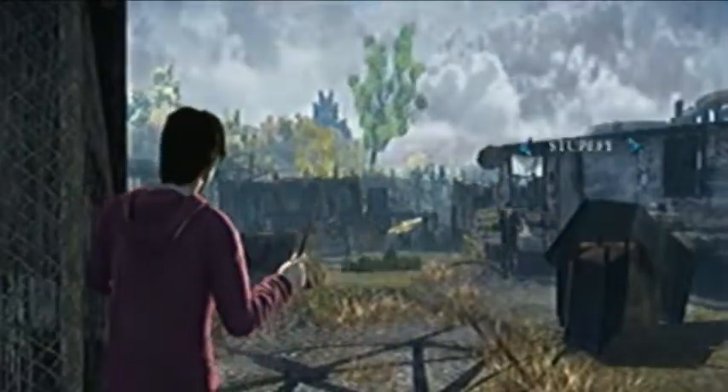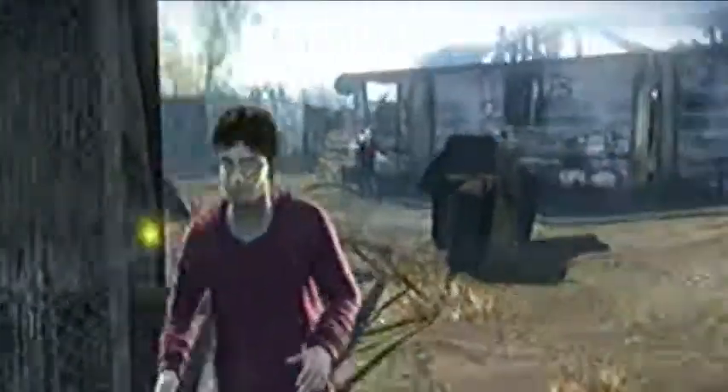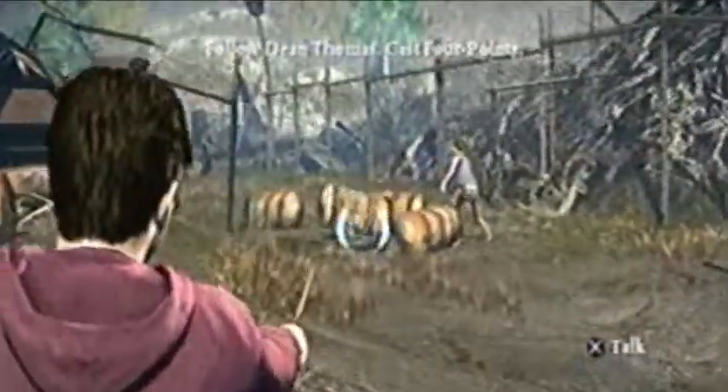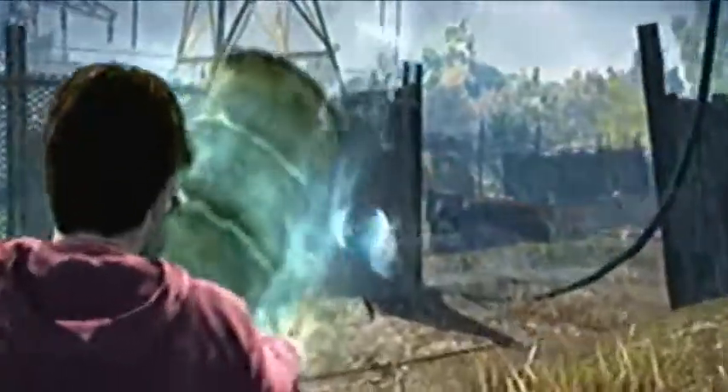We unlocked a new spell: Wingardium Leviosa. What this spell does — it's the most famous Harry Potter spell ever. It lifts objects and we can throw them at enemies. Pretty awesome, but this spell to me is useless, to be completely honest.